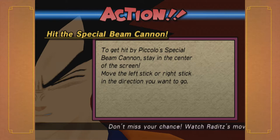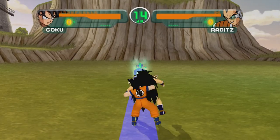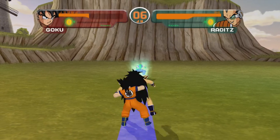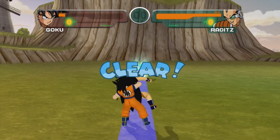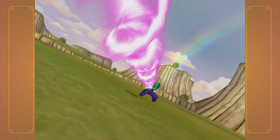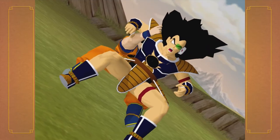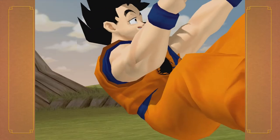This is the first minigame of the entire game. The whole point is to keep Raditz in the center of the path of the Special Beam Cannon. This looks easy, but if Raditz decides to completely alter his path at the last second, you can lose very easily. I try not to worry about keeping him in the path until the very end of the segment — do it with about 3 to 4 seconds left, move him to the center, and hope he stays there. When I was testing my equipment, I actually lost to Raditz on this minigame. Also, because this is a Kai game, they censor the blood.